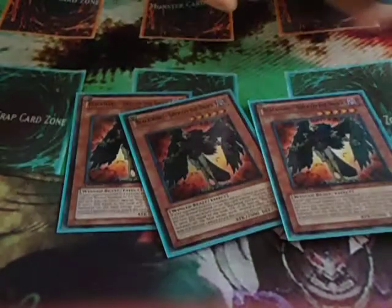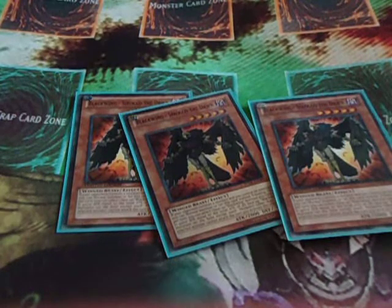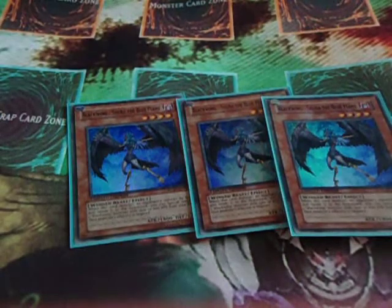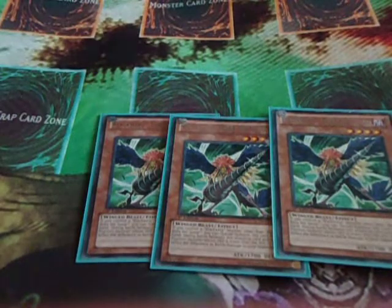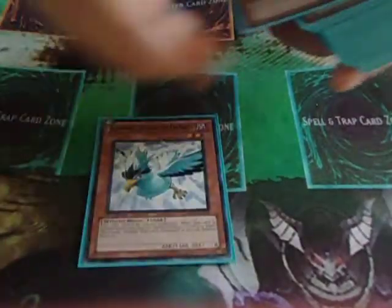I run Triple Turoko. I know a lot of people run 2, maybe even 1, but I prefer 3 because it's never a dead draw for me. Next I run Triple Shiro — Shiro is just a really good card and it's an 1800 beater. Then Triple Bora. Bora is really good because it does piercing damage and it gets special summoned. Triple Blizzard helps you get a quick Level 6 Synchro.